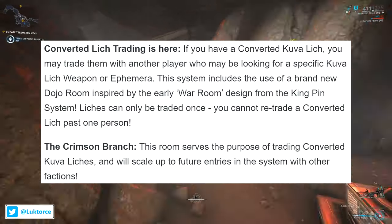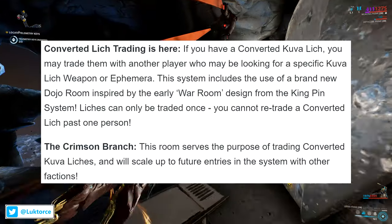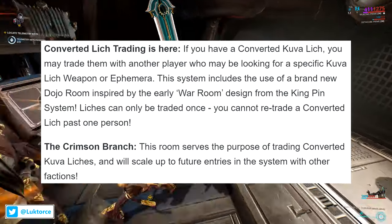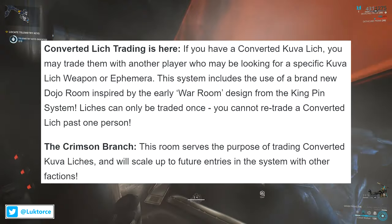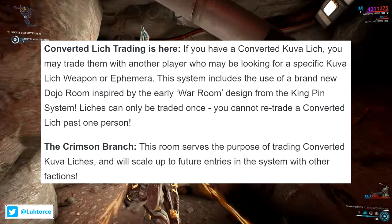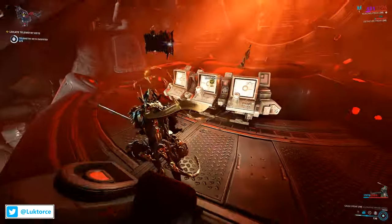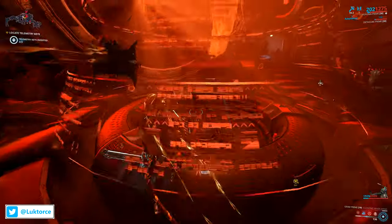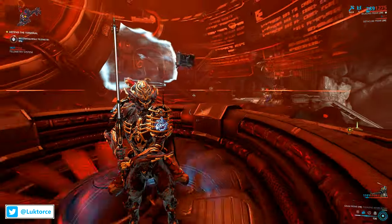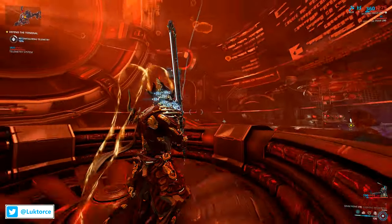First up, DE has introduced a new room for your clan's dojo called the Crimson Branch, where you'll be able to trade converted Kuva Liches. That's right — you're now able to trade a converted Kuva Lich with another player. Just as a heads up, you'll only be able to trade your Lich with one player only; it can't then be on-traded to another player. The Kuva Lich only has one trade life in it, and once that's done, that's it. DE also mentioned the new Crimson Branch room will scale up and grow with further entries in the system when other factions eventually join the Lich system.